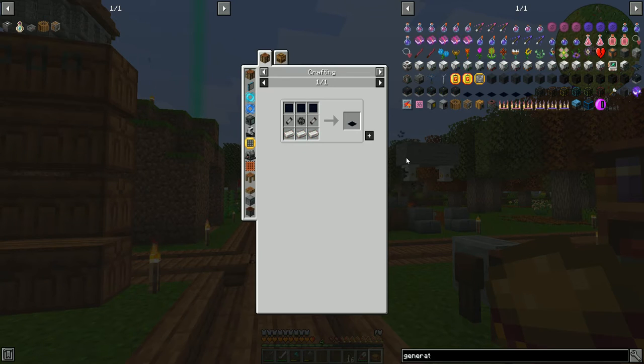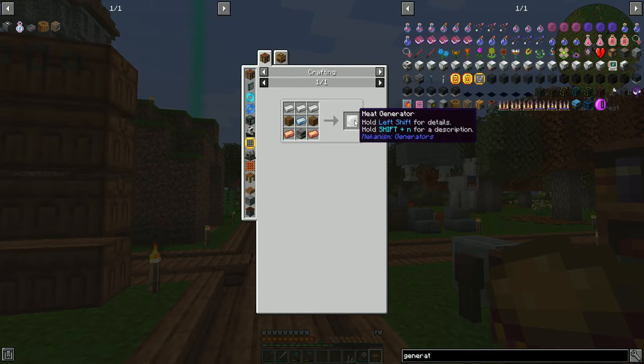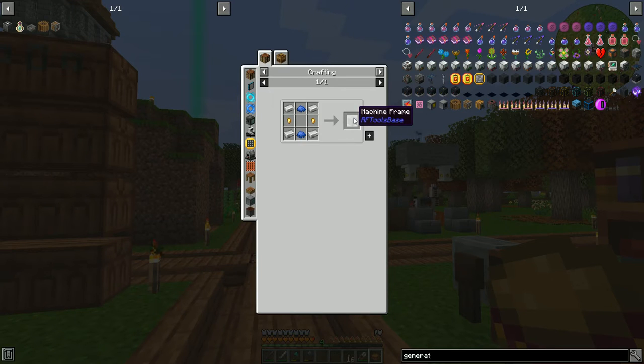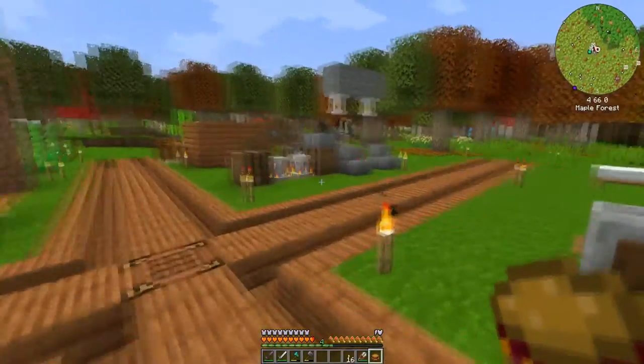Solar panels — nope, no thank you. The heat generator — copper, osmium, iron, furnace — not bad. Cheaper than pedestals to make and actually produces more power overall if you get it surrounded by lava source blocks. Definitely a nice early game passive RF gen. This guy is four iron to make and produces I think 5 or 6k RF output.